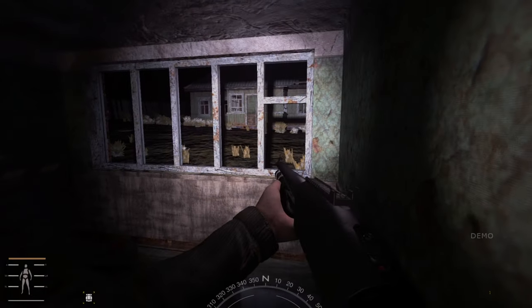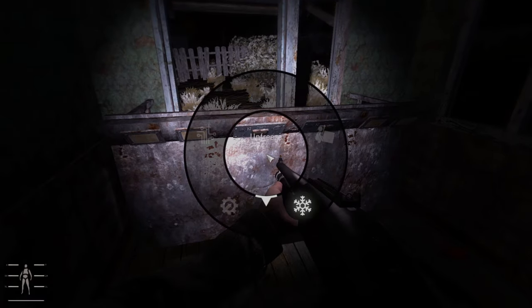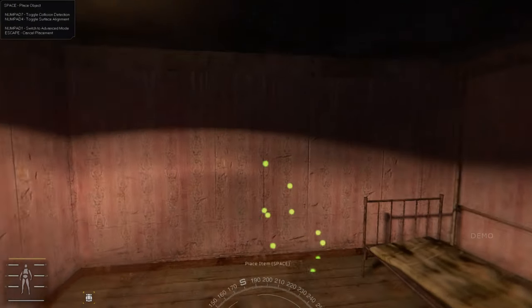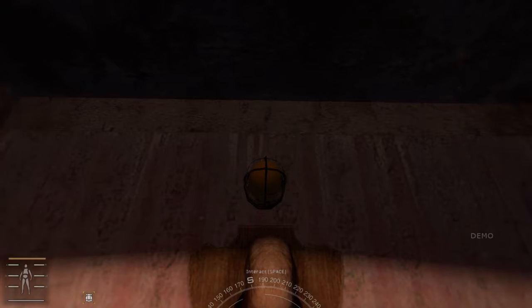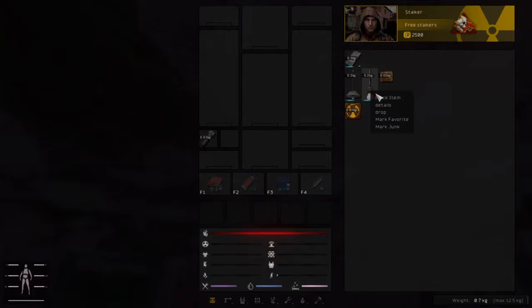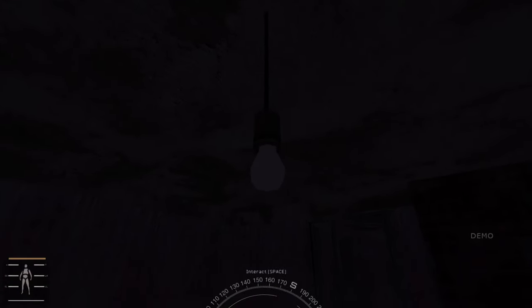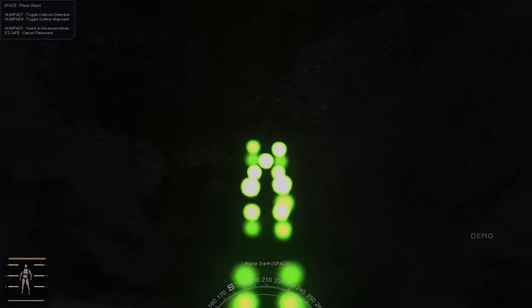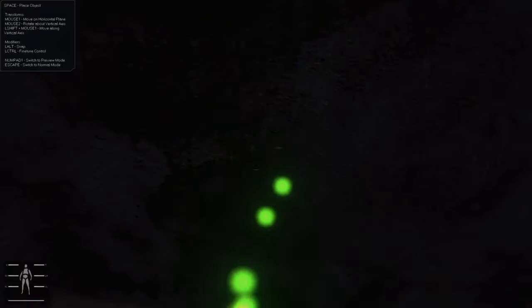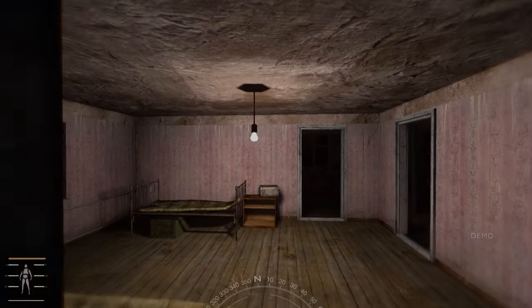You can also use certain items like this metal table to block a passage to your hideout. This mod has a special placement system which allows you to place items on objects and even attach them to other surfaces. Also, if you play in bug mode, you can further manipulate the item by allowing you to refine the placement and rotation of the objects that you are trying to place.